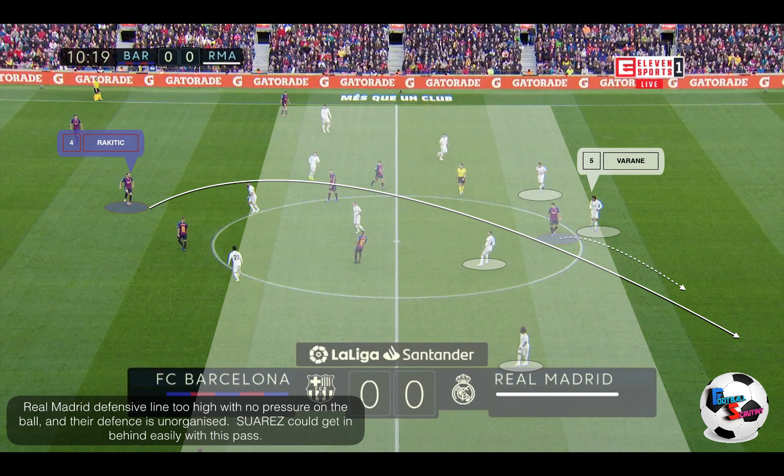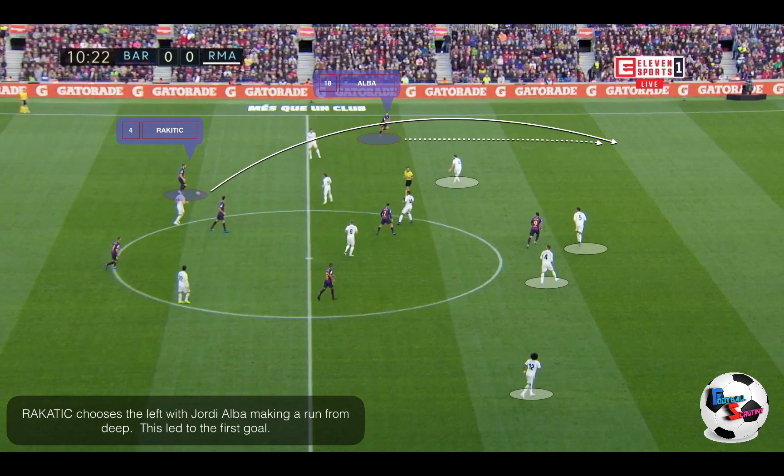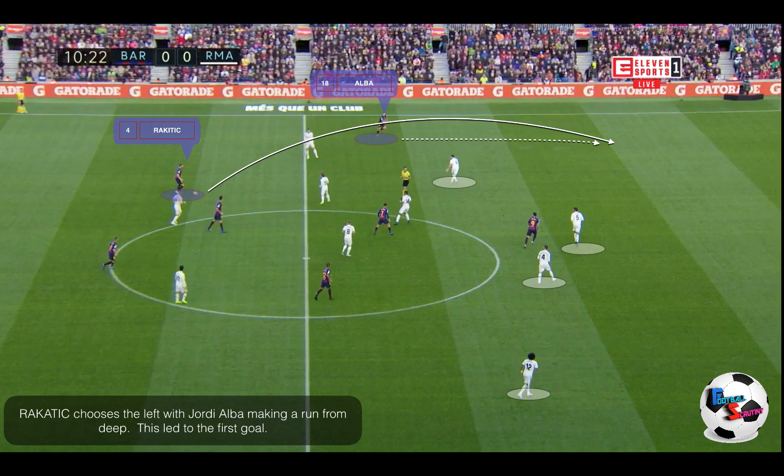Second example of Real Madrid's really high defensive line. Here Rakitic's got the ball — again, no pressure on the ball — and look at the defensive line: Varane is about five yards behind Ramos, who has stepped out with Rafinha, and the two full-backs are in line with Ramos. Casemiro's in there too. It's just a mess. If Rakitic lifts his head up, he can play a first-time ball over the top into Suarez and he's in behind. On this occasion he doesn't — he goes left, plays the ball into Jordi Alba running from deep, and this leads to the first goal after just 10 minutes.